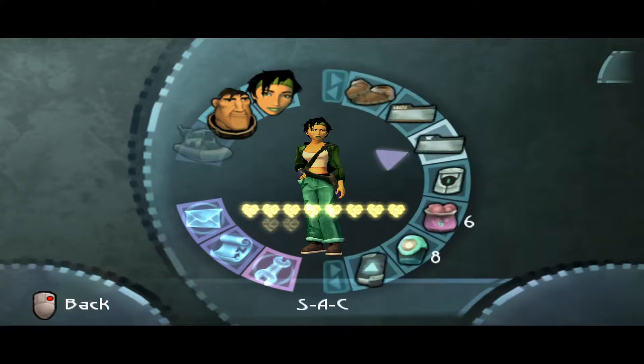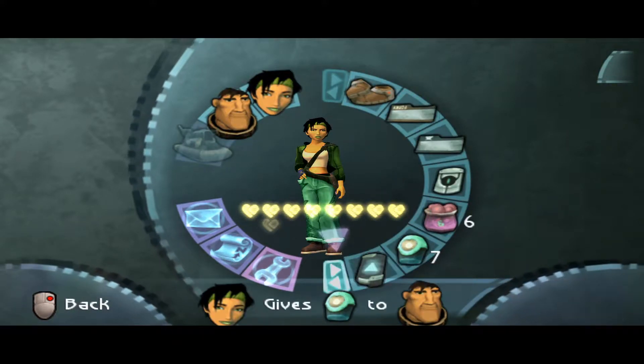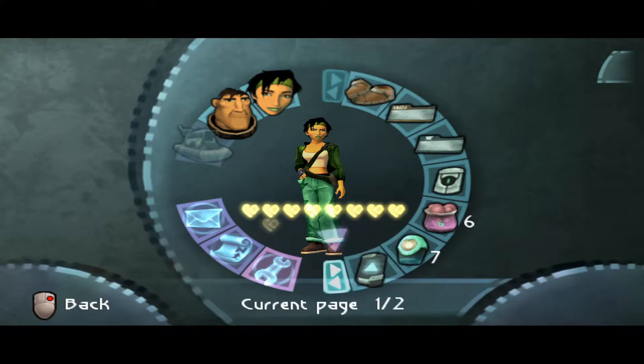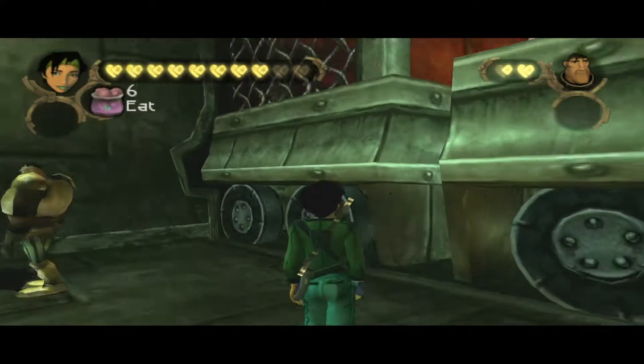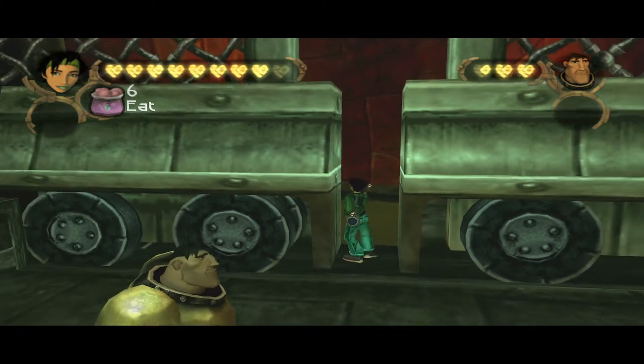I forgot to do something — I need to give Double H one of my heart containers. Sorry, PA1s. I've got no Starkos on me. Alright, let's push this out of the way.